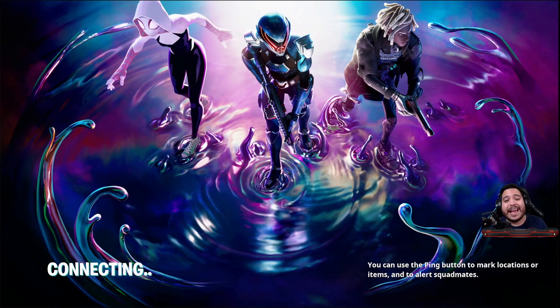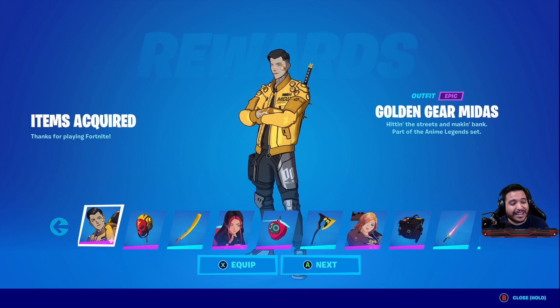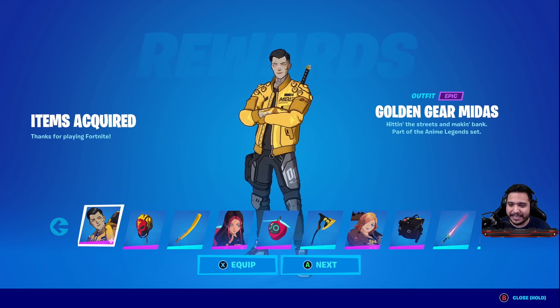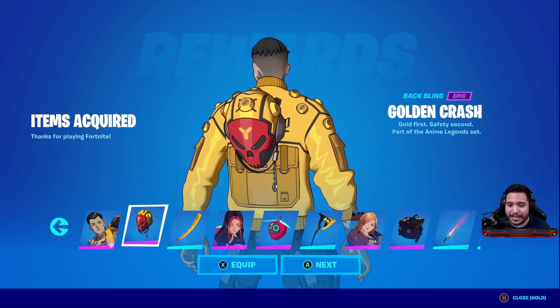You may have been waiting for the Fortnite Anime Legends Pack to drop, and as you can see I actually have that in my possession right now. Let's see everything that comes along with it. We get the Golden Gear Midas anime style — he's going to have multiple edit styles, looks super clean already.